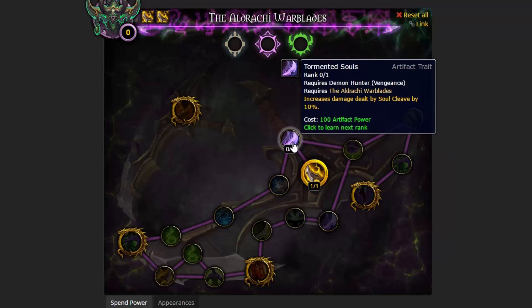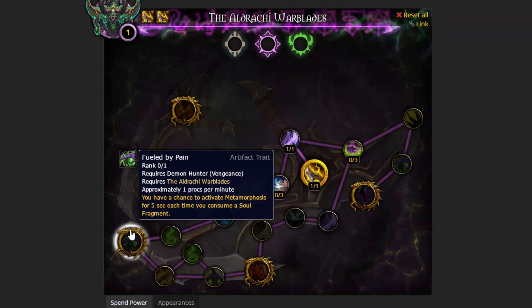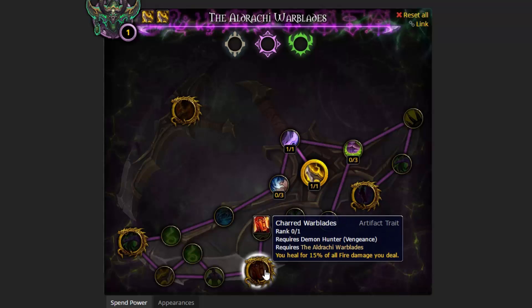Next, you have to take Tormented Souls - this will give you access to the rest of the tree. Now, you can go the path of Shattered Souls, which will take you close to Fueled by Pain, or you can take Infernal Force, which gives you access towards Painbringer and also Charred Warblades.